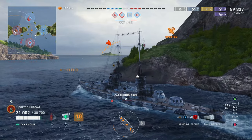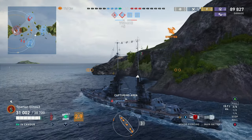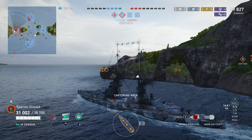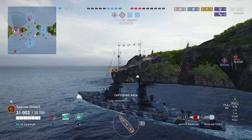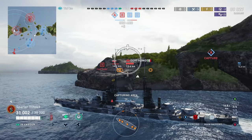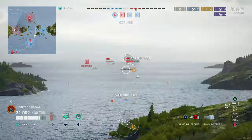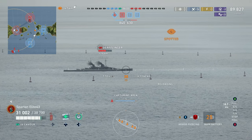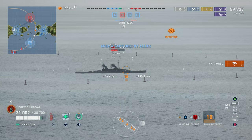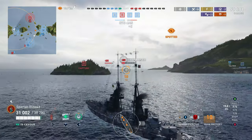Now we're going to try to grab this cap — we're in the perfect place to capture it. To the Fuso's credit, he did the right thing: he went straight across and grabbed the Delta cap. Battleships don't do that at higher tiers; you almost never see battleships grabbing caps at higher tiers, and I don't understand why. At lower tiers you get a lot more people in actually useful positions. We catch this Derfflinger completely off guard and smack him pretty good. We're at 99,000 damage at Tier 4 — this is a solid game.